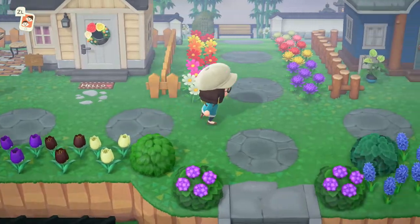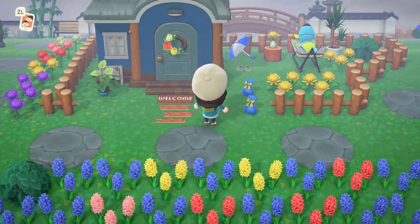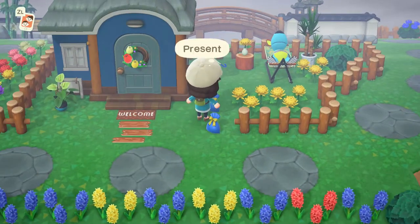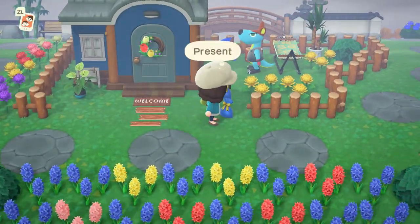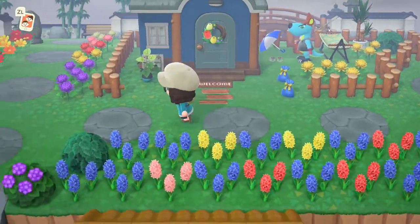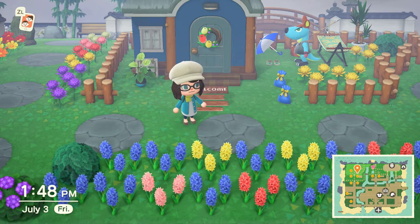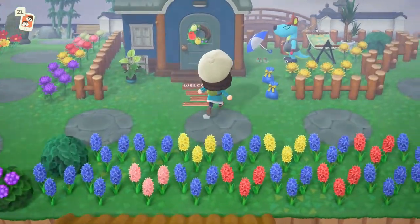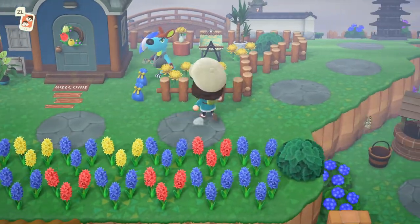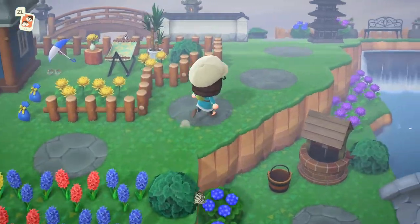And then on this side we have Yuka, who is a koala, and Rooney is currently in her hammock for whatever reason. If you notice presents in front of everybody's houses — I wrap all of my villagers' gifts in wrapping paper that matches either their house or their personality, so I can keep it straight and organized. Then I drop it all in front of their house so I don't forget to give it to them.